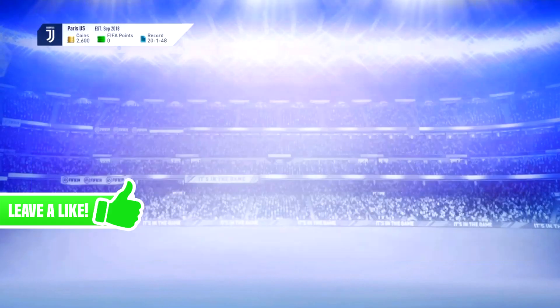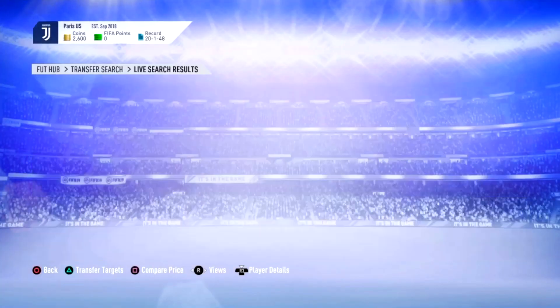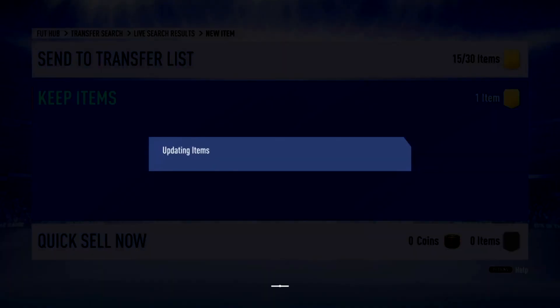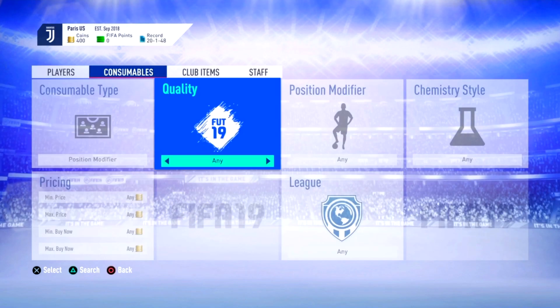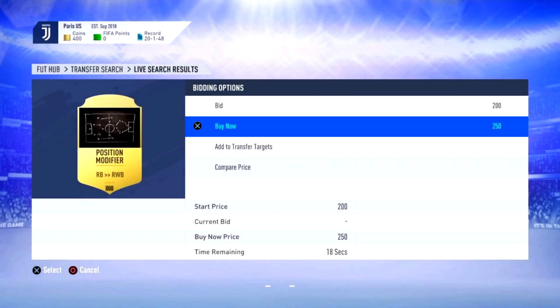You'll gain a lot of money and unlike sniping you're guaranteed profit. You could buy 10 players and 10 right winger back position modifiers, list them, and make a profit of 10k from 10 players. It only takes about five minutes to do 10 players and get 10k from it.